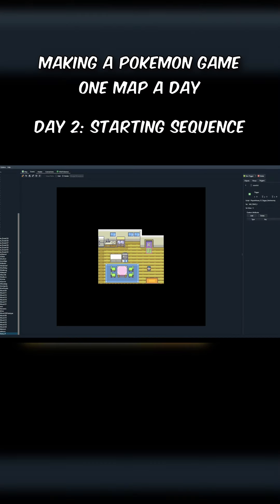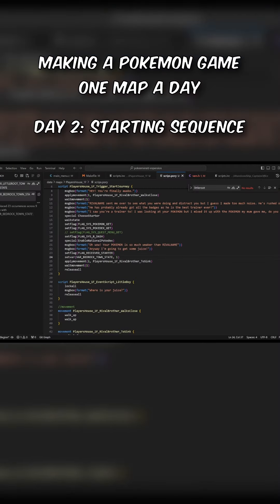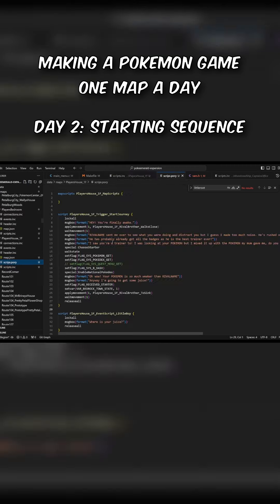We're going to use the three Johto starters, three Pokemon I haven't decided yet, Pichu, and Eevee. On top of that, I'm thinking the ninth slot is going to be a random one, so those who want to play in a randomized mode can have that wild selection.